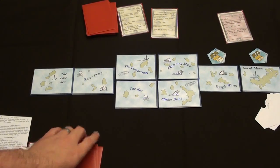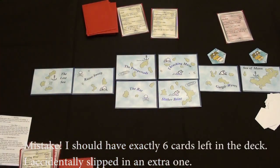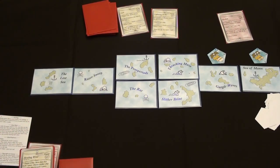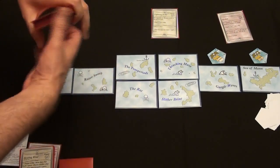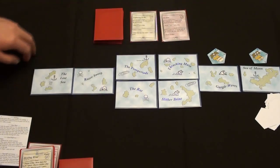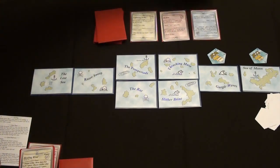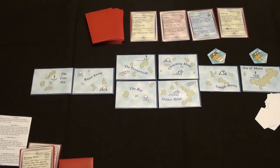Now we need to refill our hand, which we do by drawing the next six cards. And we need to refill the tide. You refill the tide by taking the oracle — if it was not purchased — and putting it back under the deck. If it was purchased, there would be a spot there and nothing happens to it. You then slide the other remaining cards toward the tide deck. This card becomes the new oracle, and you refill the remaining spots. In this case, we're putting out some rip currents and the doldrums.